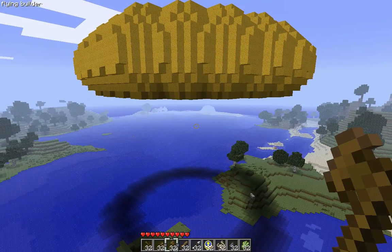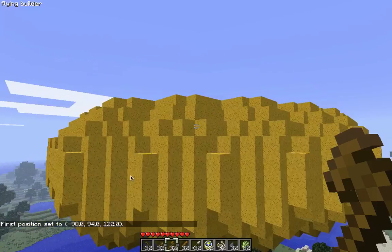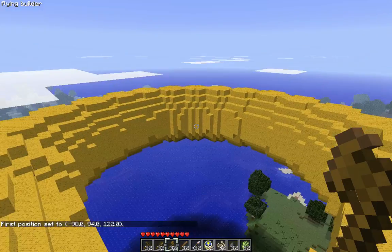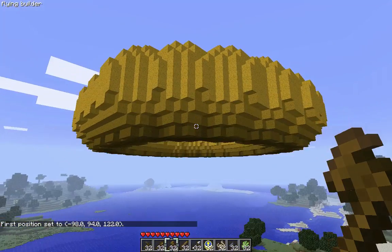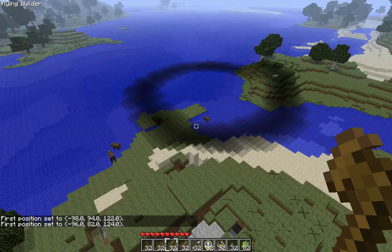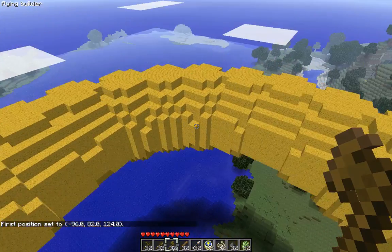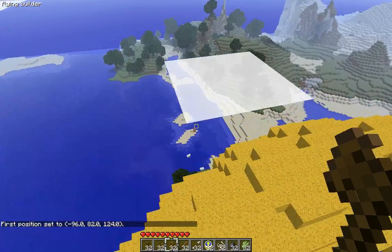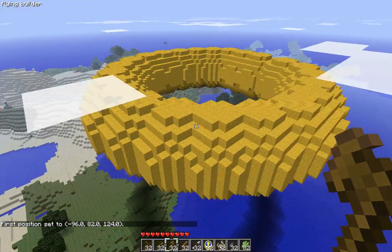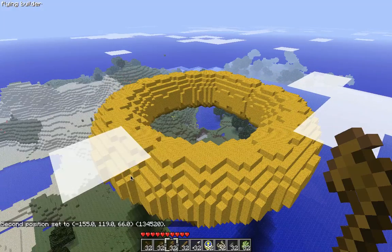So you're going to fly over here to one of the corners and type in '//position 1'. Fly over — make sure you're below it too. Then '//position 1'. Make sure whatever is in between you is nothing except for the donut. You're basically manually setting the position that you would set with the wand — that's what you're doing with this command. Then '//position 2'.